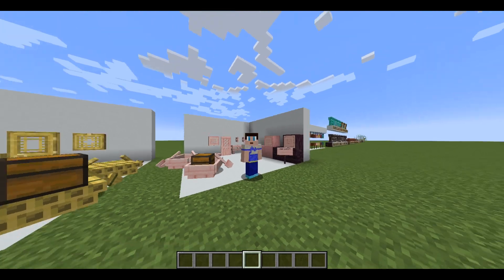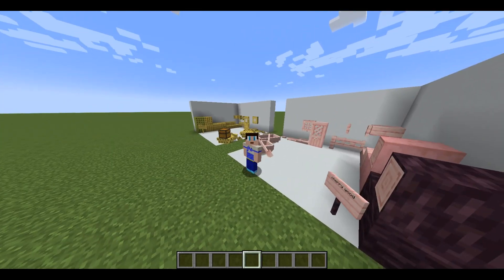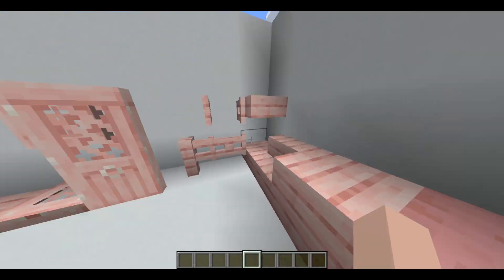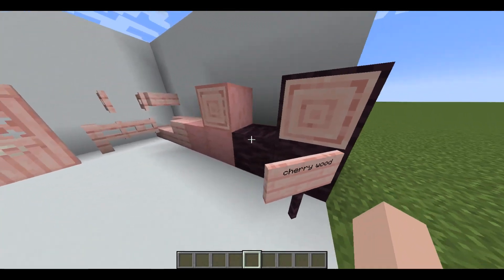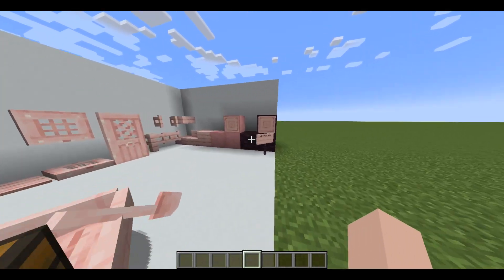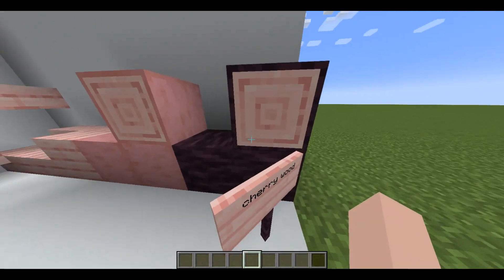Cherry wood comes from the cherry blossom. The only issue with it is it's kind of a weird tone of color — I would see it more in a fairy tale build rather than something I would normally build.